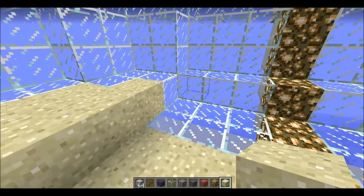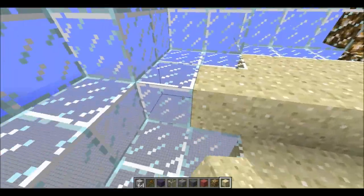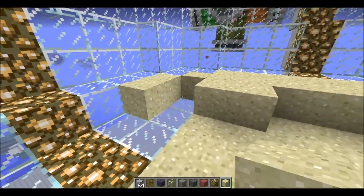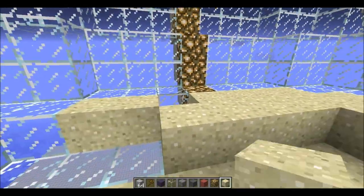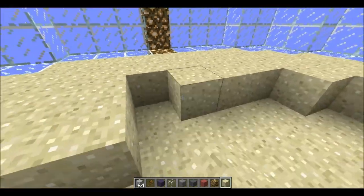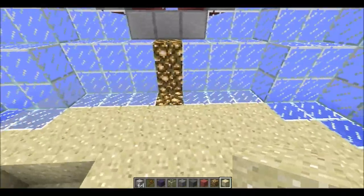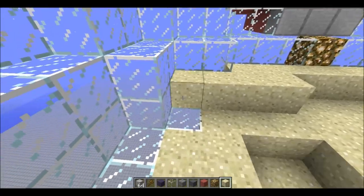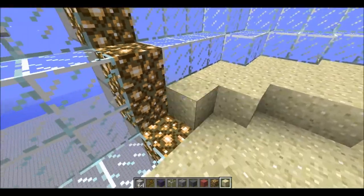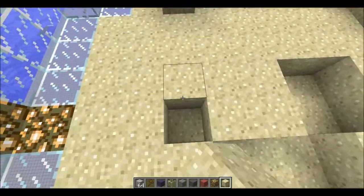Sometimes when I place blocks, it seems that blocks close to them disappear. It's some kind of bucket bug which only seems to happen to admins and not to mods and not to players. That's good at least, because if a player was building something and they had a diamond block, placed something by it, and the diamond block just disappeared - that could be a bit frustrating, just a little bit. I'm happy it's a bug which only admins seem to get, because otherwise it could be quite problematic.